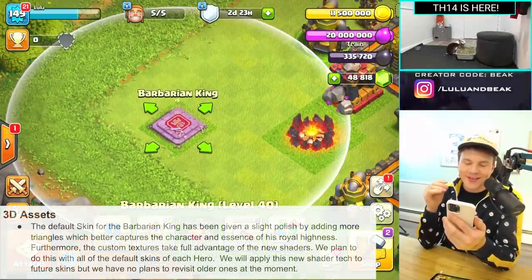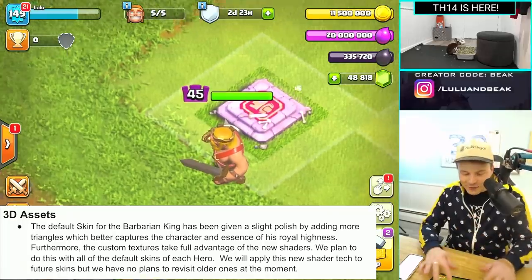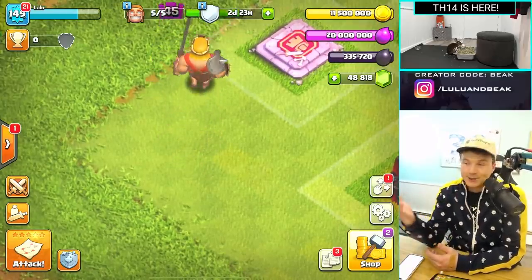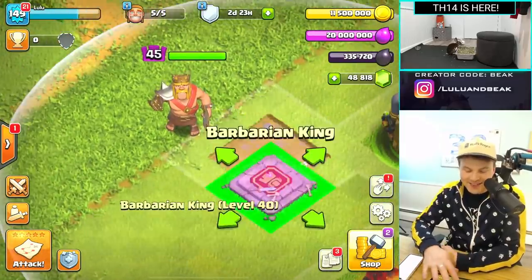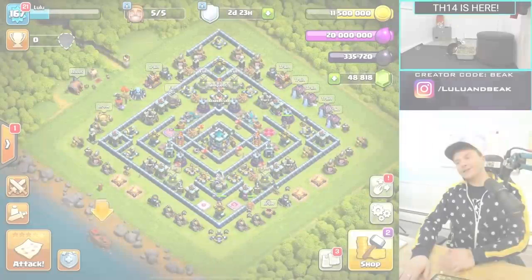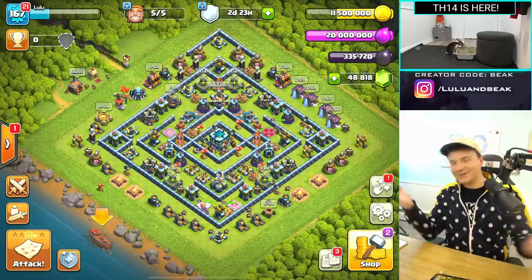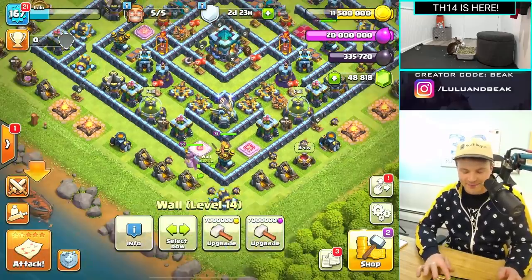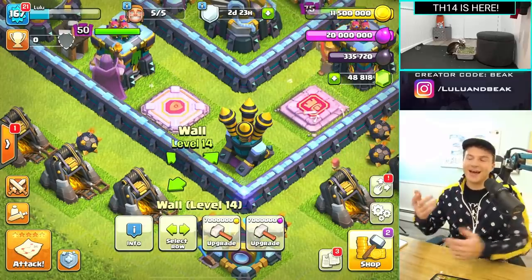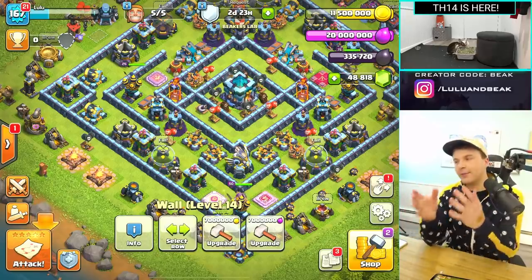At the bottom of the list it says the default Barbarian King skin has been given a polish. He actually does look different - the graphics of Clash are getting better, which is good. It started as a phone game but they're going into something else. His eyes are a little creepy though. It looks like Town Hall 13 is not really going to get much cost reduction - and honestly those walls are 7 million, which is insane. If you're Town Hall 13, try to max as soon as you can and move to Town Hall 14.